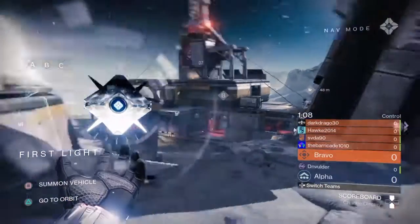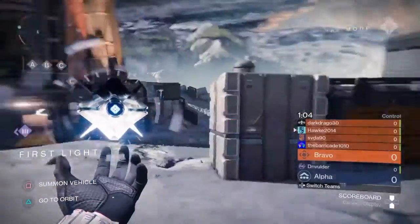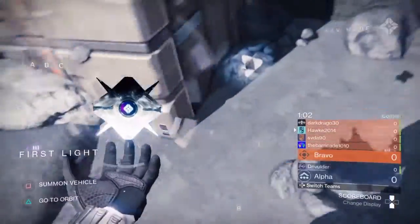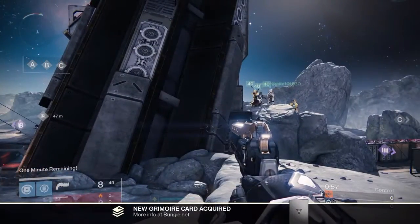And here we are on First Light. We are between B and C. So we are going to collect the ghost again, and that will be it.